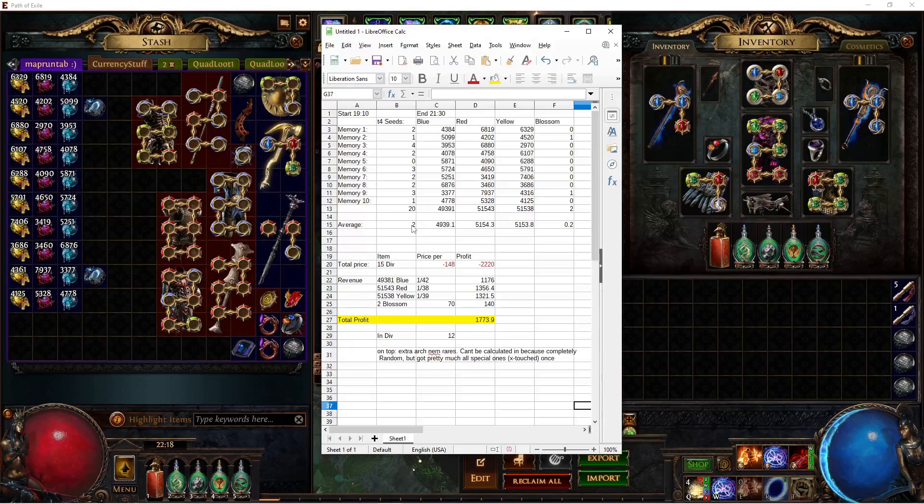It's pretty safe to say that you get about two tier 4 seeds on average per memory, and around 15k total life force. You can use this to do the math on whether you want to run these or if they feel worth it to you later in the league. If these prices stay as they are, it's probably something like 5 to 5.5 divines per hour — for me at least; it might be a little bit more or less for you.